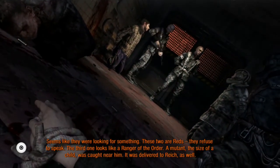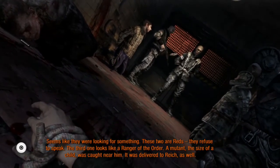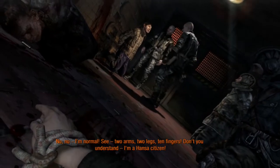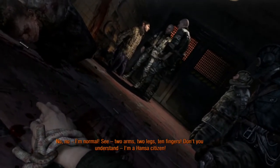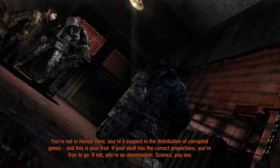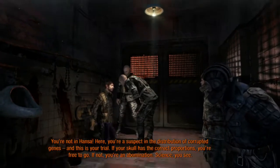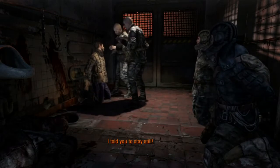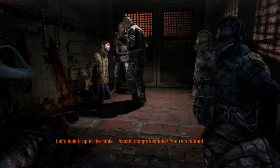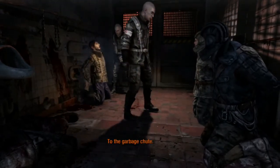These two are red - they refuse to speak. The third one looks like a ranger of the Order. A mutant the size of a child was caught near him - it was delivered to the Reich as well. I'll deal with it later. This one: suspected mutation. 'No no, I'm normal - see, two arms, two legs, ten fingers. But don't you understand, I'm a Hansa citizen!' 'Shut up. You're a suspect in the distribution of corrupted genes, and this is your trial. If your skull has the correct proportions, you are pure. If not, you are an abomination.' Three hundred and eighteen millimeters by three hundred and two - congratulations, you're a mutant! 'No, no, please!' To the garbage chute.